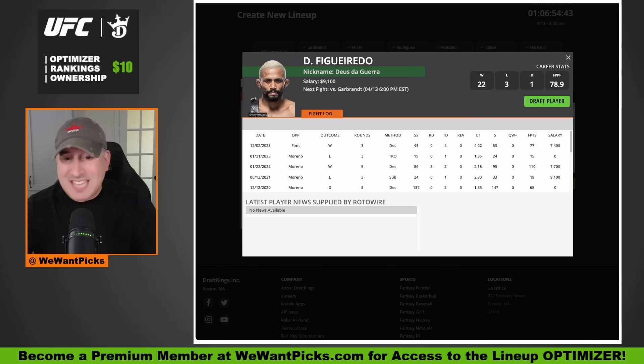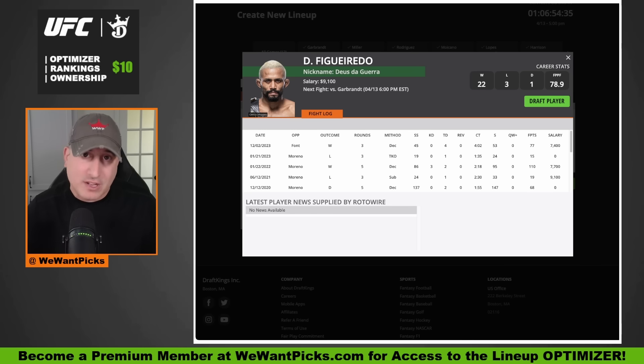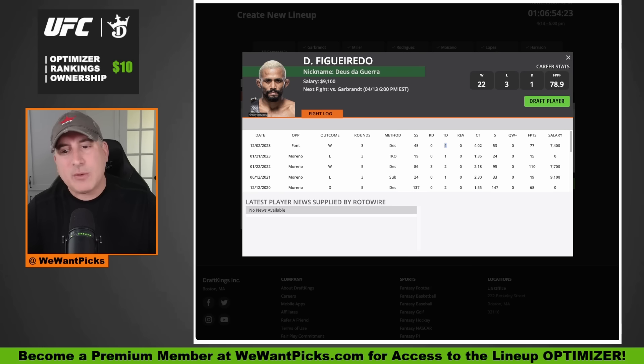Opening up the UFC 300 fight card, we have former world champion Deiveson Figueiredo moving up from 125 to 135 pounds for the second time. His 135-pound debut was against Rob Font, and I said he fought like a wrestler and people disagreed. But because he was so wrestle-heavy with four takedowns, he was able to land strikes he wouldn't normally land because Font was worrying about both the takedowns and the striking.